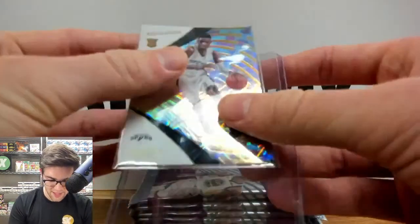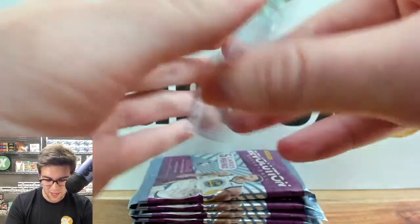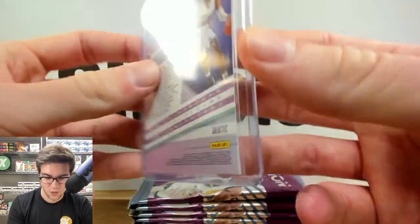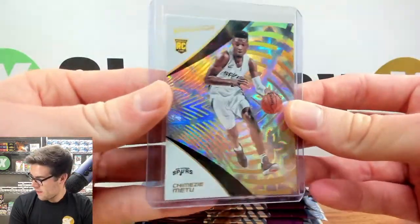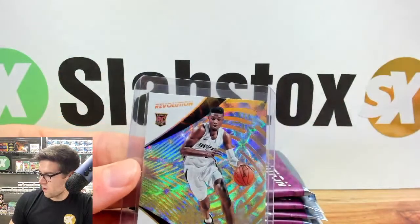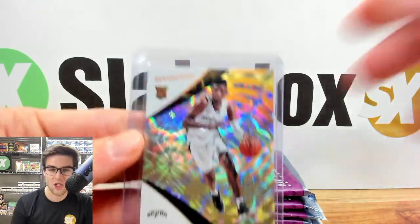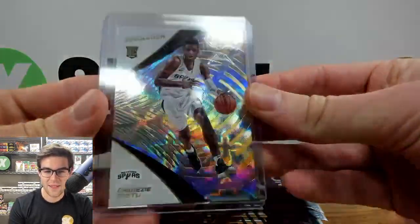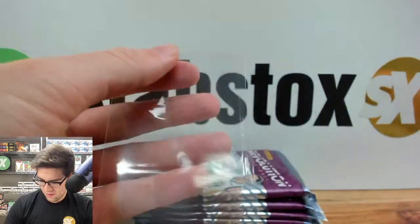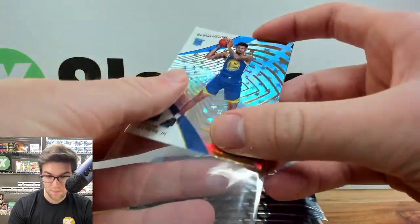The Luka Doncic Galactic is like a $20,000 card. It sold out in under 45 minutes — there's a limit of two teams per person. Congrats to the San Antonio Spurs and Joanne L. with the Galactic hit in the very first pack of Revolution. That is a very rare card to hit. I can't believe I was trying to read that name and didn't even notice the Galactic. These cards are ridiculously cool.